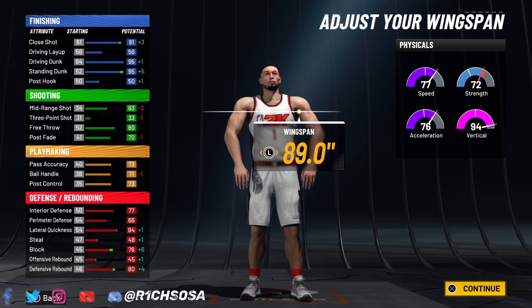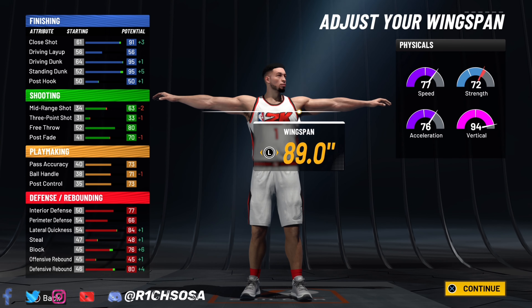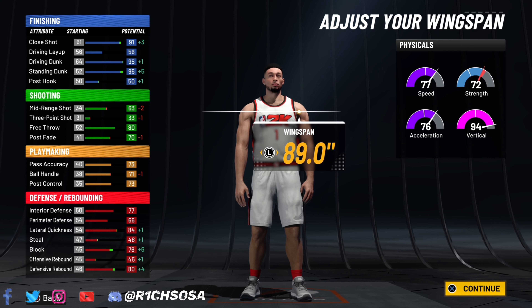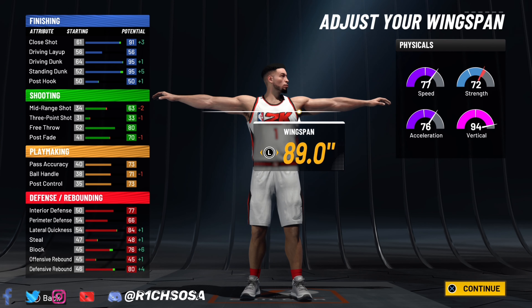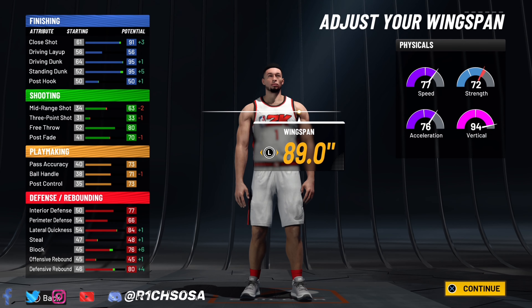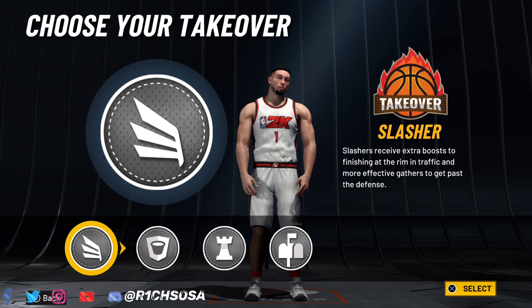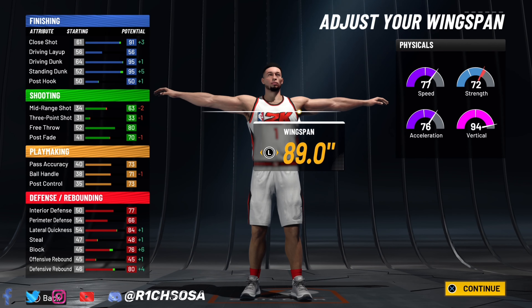With the defense, a lot of these stats are going to jump from the 70s to 80s, and then 80s into the 90s, which makes it even better. We also get that plus eight to our physicals — speed going to be in the 85s, vertical 99, strength 80, and acceleration going to be in the 80s as well. All around, when it comes to any type of rent build, this one is going to be one of the best because it's going to be able to do everything any type of made big build can do.